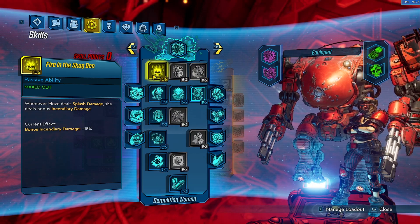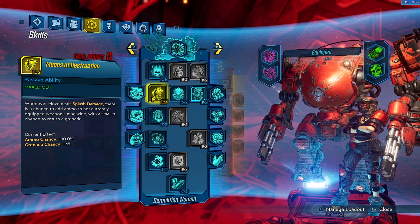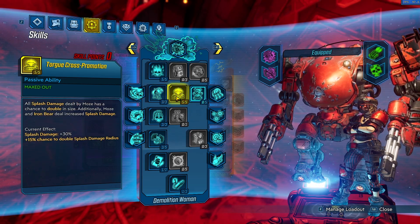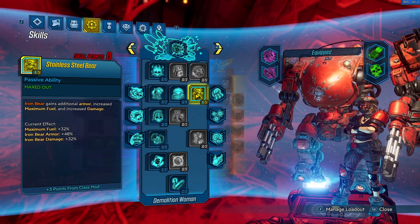For the blue tree: Fire in the Skag Den — whenever we deal splash we get mayhem-scaled incendiary damage. Three in Means of Destruction: whenever Moze deals splash damage there's a chance to add ammo or grenades back to our backpack. Five in Cross Promotion: we gain increased splash damage and a 15% chance to double the splash damage radius. Five in Stainless Steel Bear: Iron Bear gains additional armor, increased maximum fuel, and increased damage — this also scales our Short Fuse.